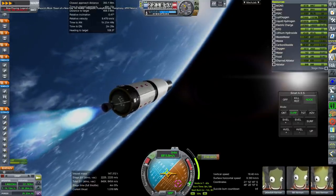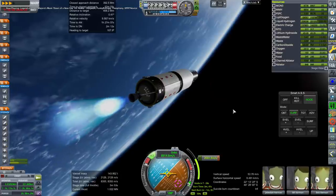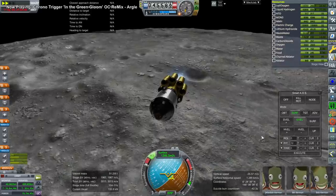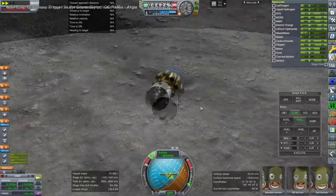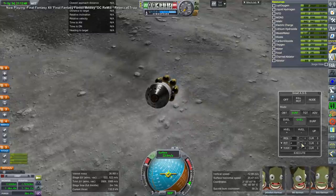Neither the AJ-10-190 nor the service propulsion system throttle — we're relying specifically on a lot of ignitions, though we don't really need that many. Five would have done. It's not that hard to do a suicide burn on the moon without throttling, because there's no atmosphere. Atmosphere would make it much worse, but without the atmosphere it's not too hard to judge.